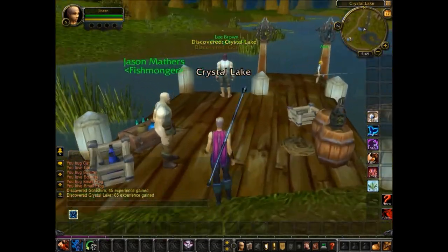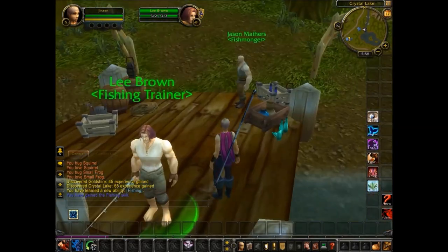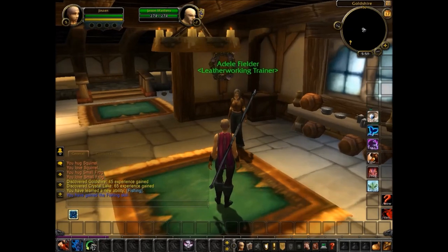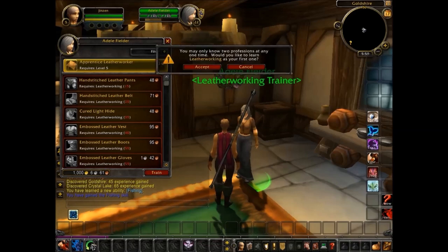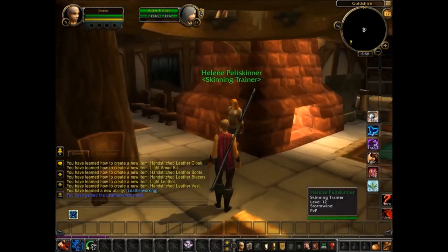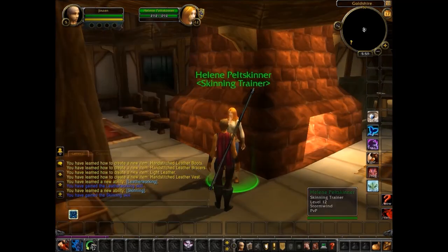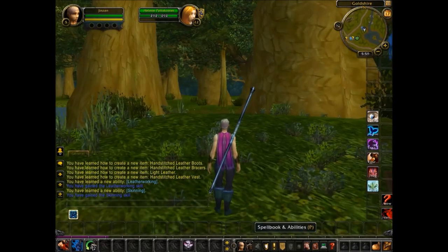This is a fishing trainer — get some training in fishing and buy a pole and I'll be able to fish. I have to buy a pole in town. If I want to get leatherworking and skinning — yeah, I think that's what I'll do. I'll train to be a skinner and leatherworker. After you skin, you can make gear and different things. I've already got my leatherworking and my skinning. I'll put fishing on the second bar.